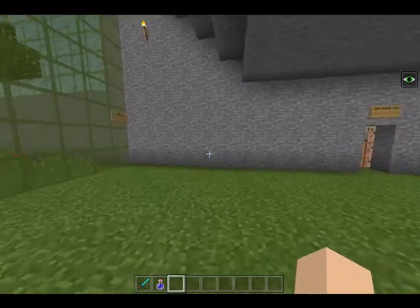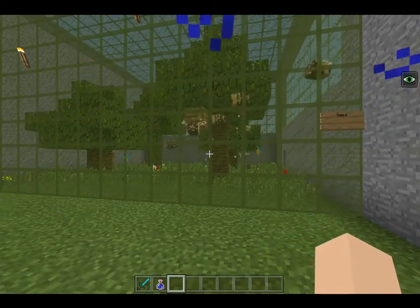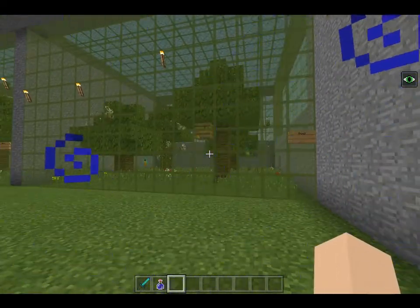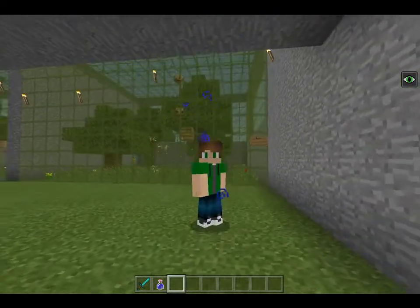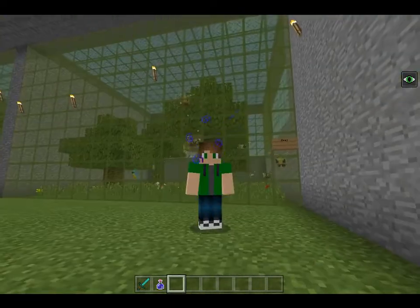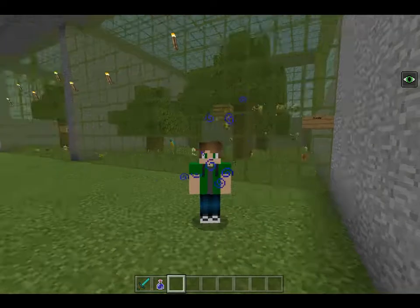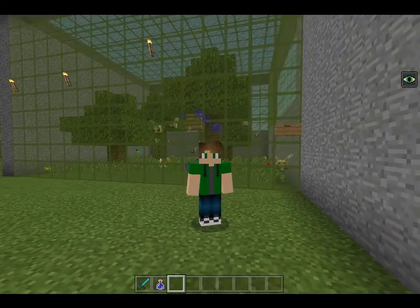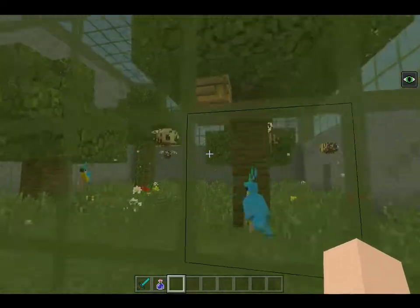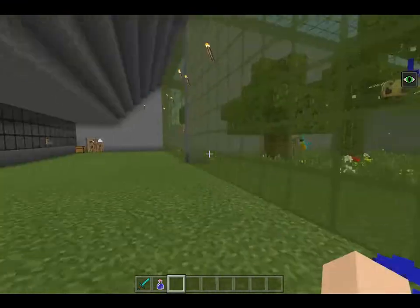And here we also have the bees — the bee enclosure. You may notice that there are some parrots in there. Basically, when I first built this, bees had not been added to the game yet, so there was no enclosure for them. I built this whole enclosure for the parrots, but once bees were added I had nowhere to put them, so I cut off half the parrot cage to make the bee cage. There are still some parrots stuck in the bee cage, but the bees have a hive and plenty of flowers, so don't worry — I'm not mistreating them.